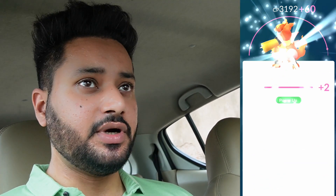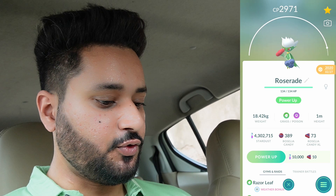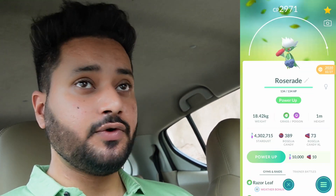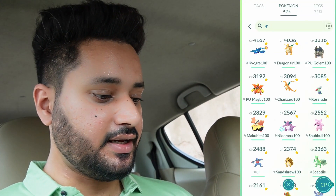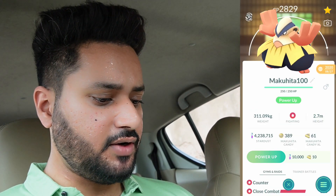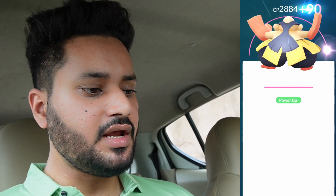We got this Magmortar as well and some XL candies. We are pretty much spending only XL candies, but we will have Pokemon that spend regular candies too. This Roserade is 100 IV as well, and Roserade is one of my most used Pokemon against Team Rocket because Razor Leaf hits like crazy. We got this Hariyama as well — let's power it up.